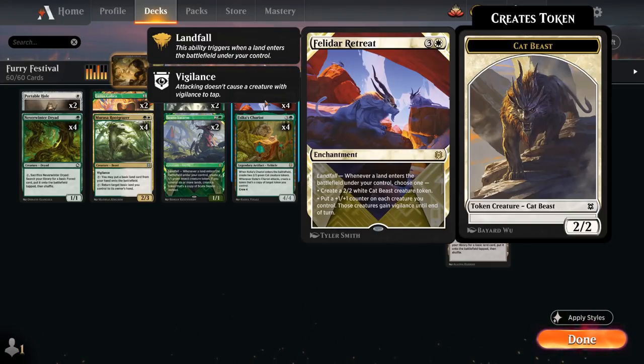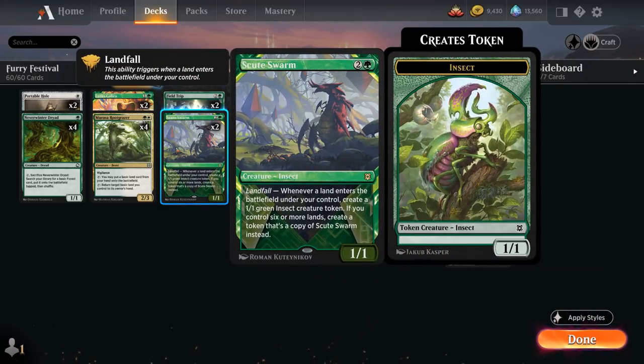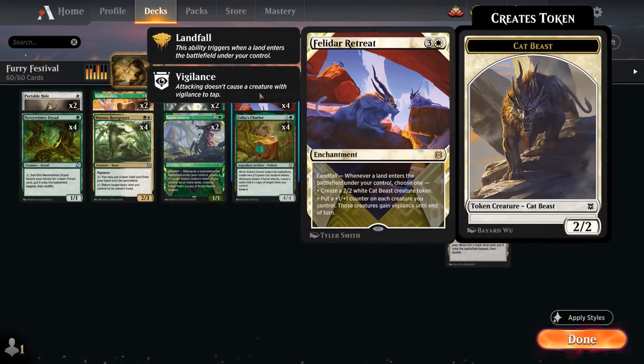With landfall, whenever a land enters the battlefield under our control we can either make a 2/2 white cat beast token, or put a plus-one/plus-one counter on each creature we control and those creatures gain vigilance until end of turn. This pairs nicely with Isamaru's Chariot tokens as well as Scute Swarm — a three-mana 1/1 insect that makes a 1/1 insect token on landfall, or a copy of itself if we control six or more lands, which can snowball quickly when paired with Retreat's counters.